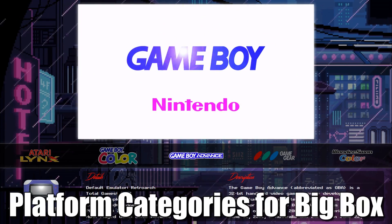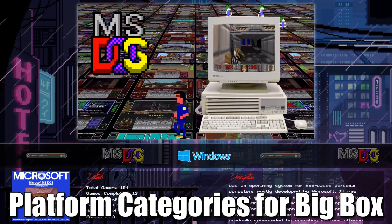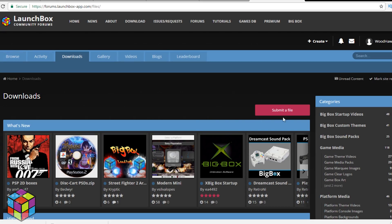The first beta is already out with platform categories for BigBox. Platform categories allow you to divide up your platforms into arcade, computers, consoles, and handhelds. It really helps if you have a lot of platforms. We have such an active community here on LaunchBox.